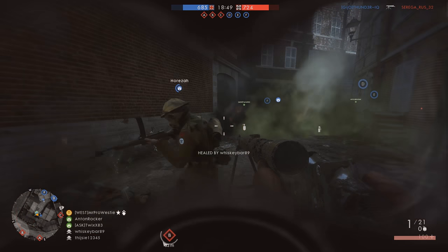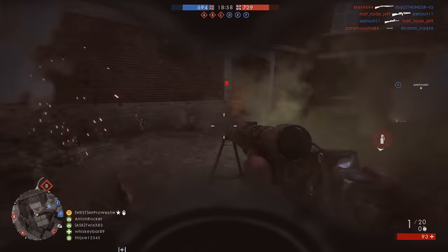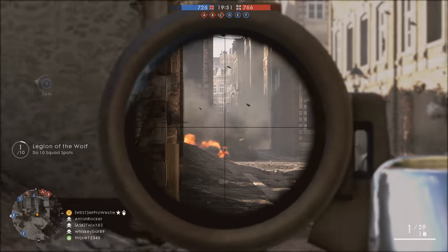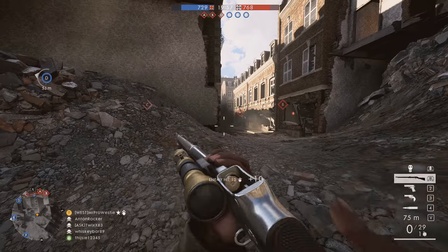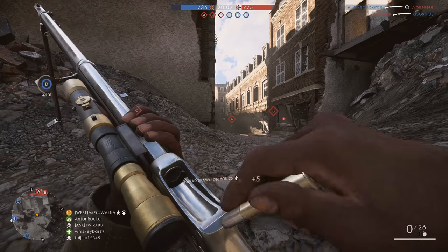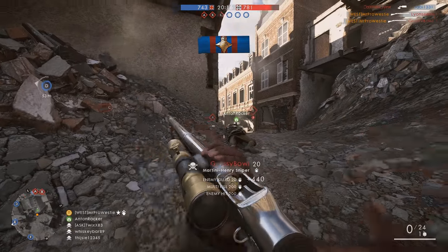Besides that zoom, which is probably the main reason you're grinding to unlock this new sniper variant, what other benefits does the Martini Henry Sniper actually offer? You do get a built-in bipod for greater accuracy potential when firing from behind cover or proning. Personally, I didn't really find much use for this, because the rifle just doesn't suit that playstyle. If you're going to use a bipod on a rifle in Battlefield 1, you can assume you'll be shooting at longer range, and the Martini just isn't built for that - you'd be much better off using something like the Gewehr 98 or the M1903 Springfield, both of which come with far greater bullet velocity.